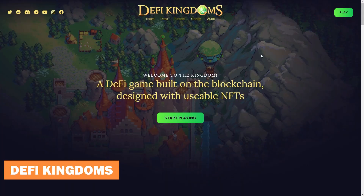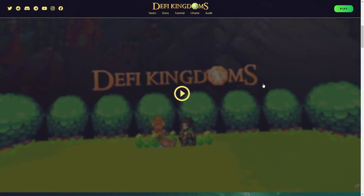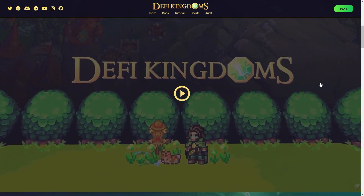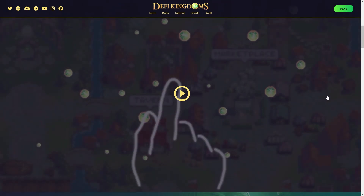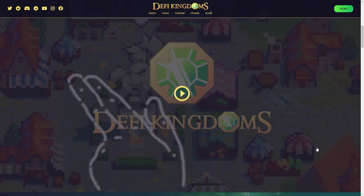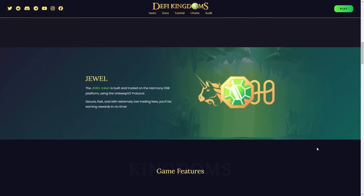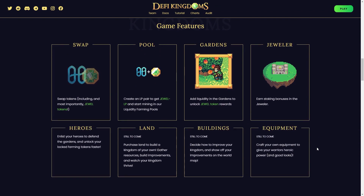DeFi Kingdoms: DeFi Kingdoms is one of the most popular NFT games. The majority of its users have shown great interest in playing this game, which put it at the second position among the top NFT games. The token available inside the game for players is JEWEL. By using this token, gamers can buy all the necessary things like heroes, kingdoms, and items, which are the key elements of the game. Just like tokens used in other NFT games, JEWEL is also used for staking, liquidity mining, and governance.